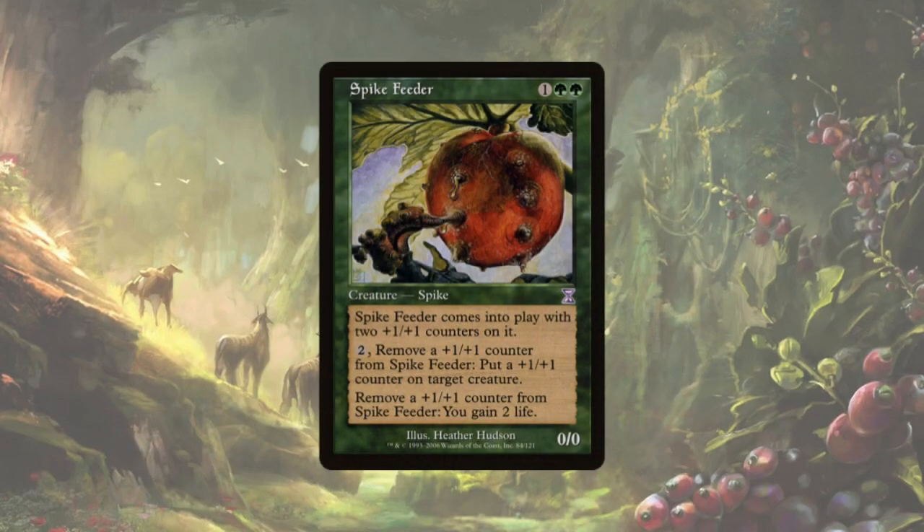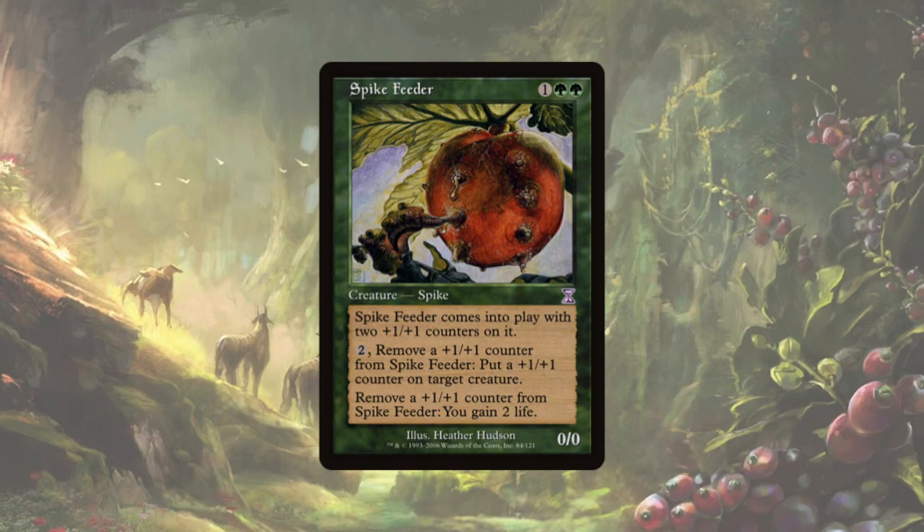Today we're looking at Spike Feeder, a 0/0 for 2 green and 1 that comes into play with 2 plus 1/plus 1 counters on it. You can pay 2 to remove a plus 1/plus 1 counter from Spike Feeder to put a plus 1/plus 1 counter on a target creature, or you can remove a plus 1/plus 1 counter from Spike Feeder and gain 2 life.